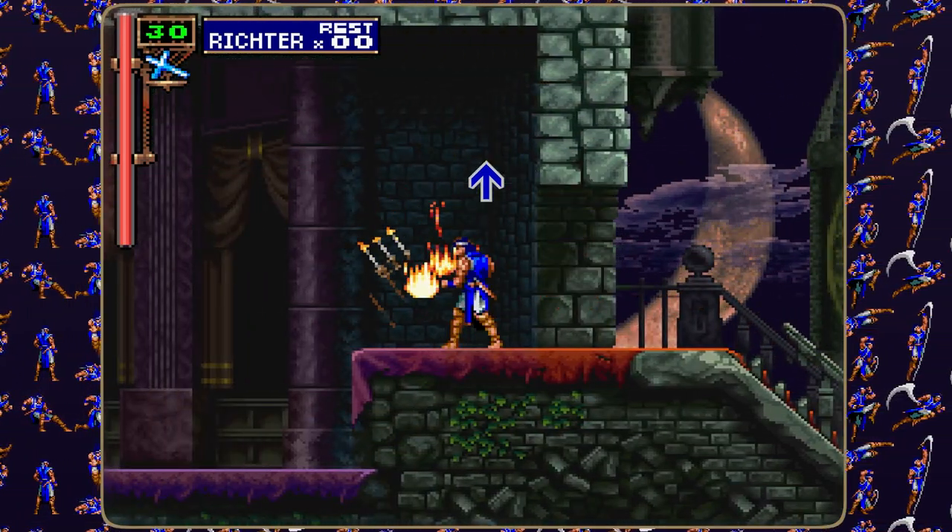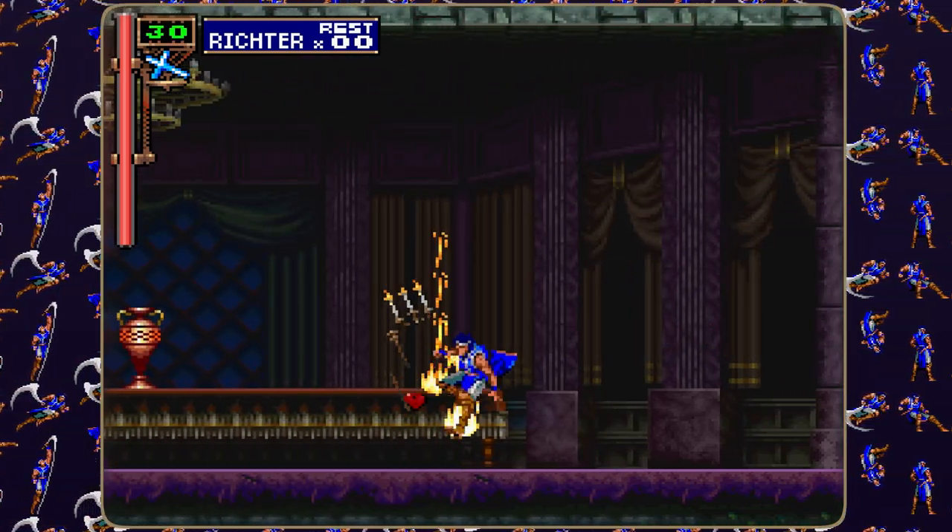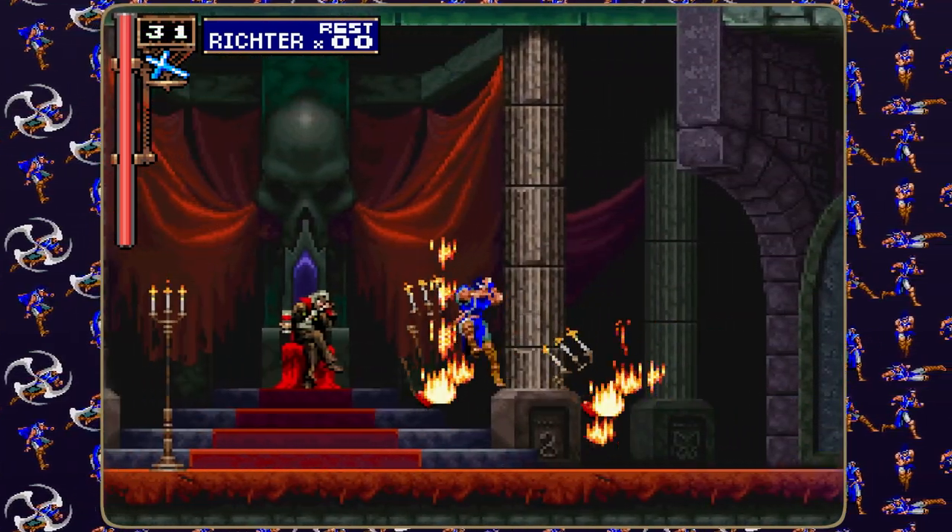Up and down and jump to slide kick while initiating a blade dash. Drop off the ledge and finish the blade dash input with quarter circle forward attack. Finally, three slide kicks and a bolt to meet the man himself.